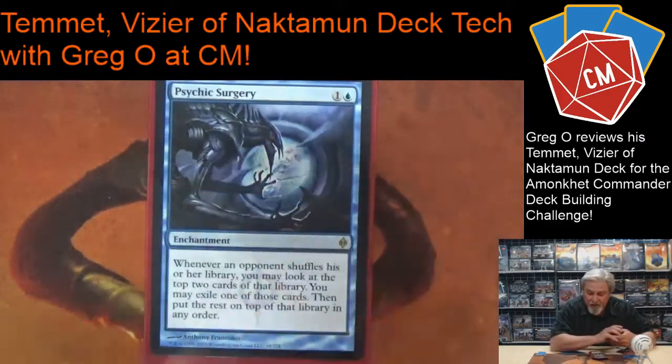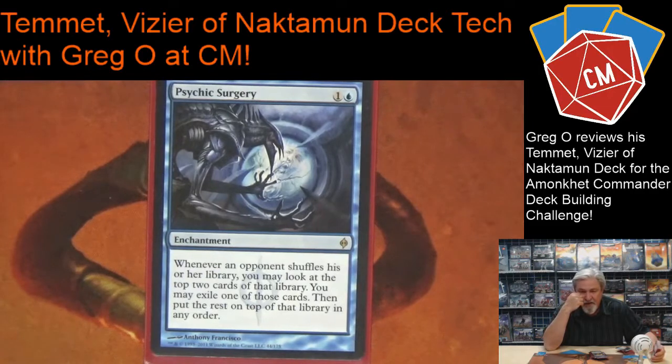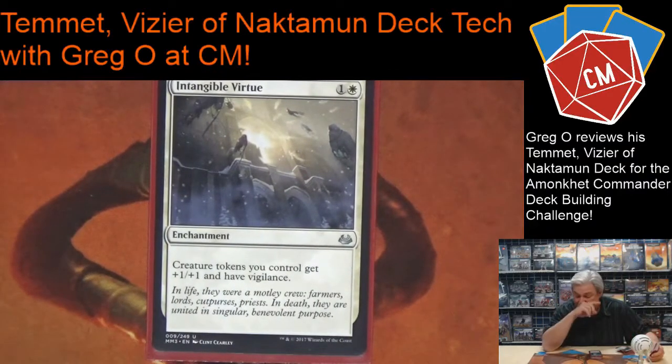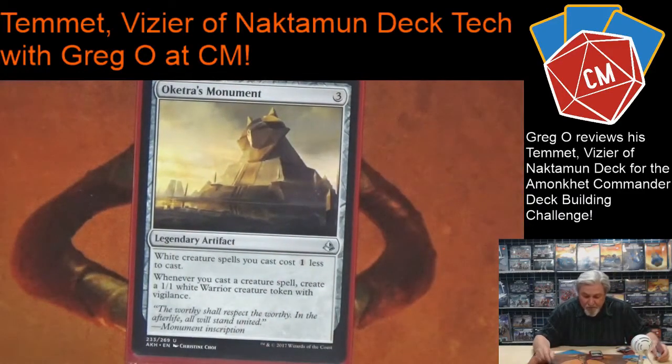I've been playing Psychic Surgery with a couple of decks — when people search their libraries, I pick off the top two cards and exile one of them. That can really devastate another person's deck if you get their combo pieces or key cards. Playing tokens, of course I have Intangible Virtue — I want my tokens pumped up and with vigilance so they can block. Here's a new card: Oketra's Monument — white creature spells cost one generic less, great — but every time I cast a creature spell I get a Warrior token with vigilance. Really really good.